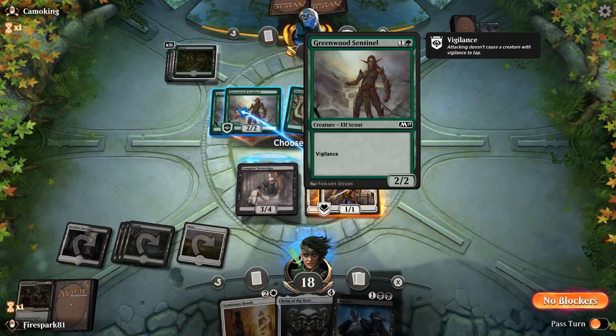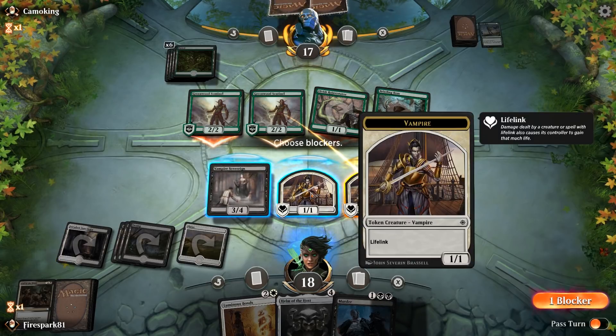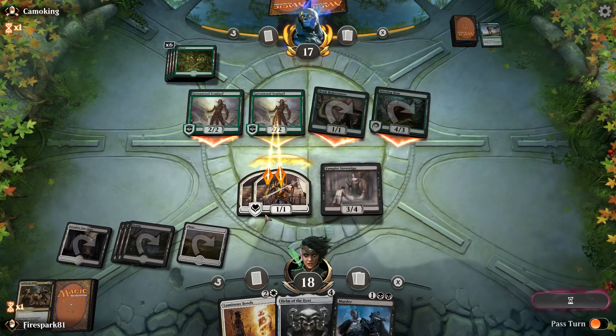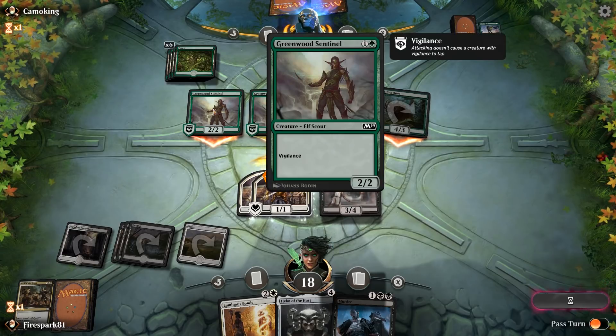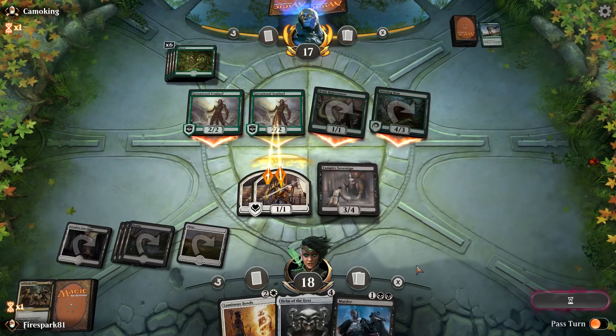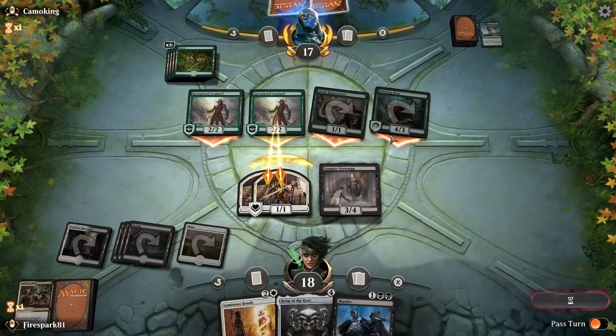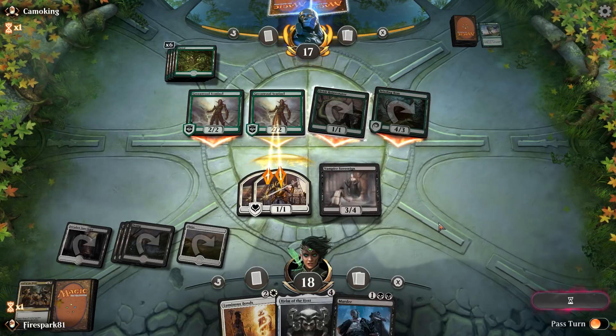He's going to attack with everything. We're just going to block one of these with both tokens so that kills him and negates that damage. We'll end up taking four, which isn't a big deal because we just gained three back. Your health in this deck goes back and forth up and down constantly — it's not that big of a deal.